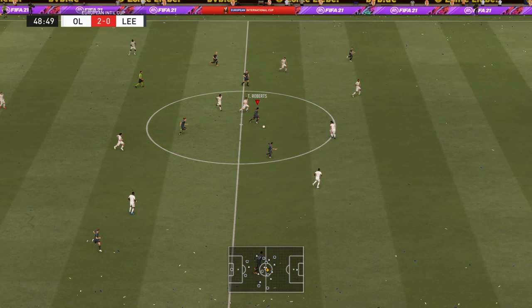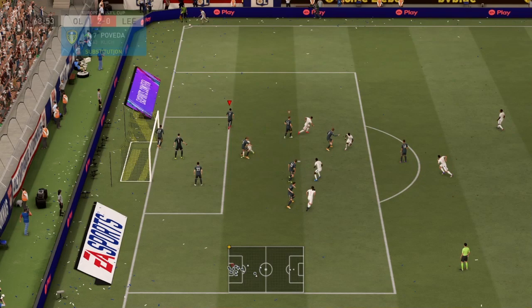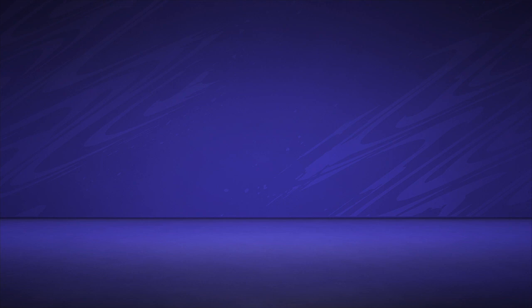In the semi-finals we were up against Leon and it wasn't going well from the start — we were two nil down. We had a really bad game, couldn't find any chances, they were all over us, and then they scored to make it three nil. It was really over at that point. Since it was just the preseason I decided to jump to result, and that was it — we lost in the semi-finals but still got some prize money, so it was all good.